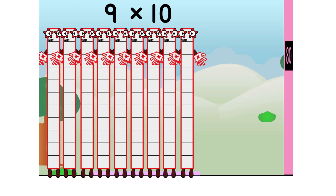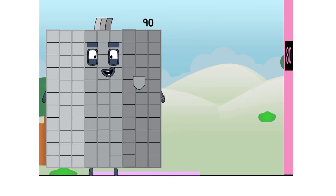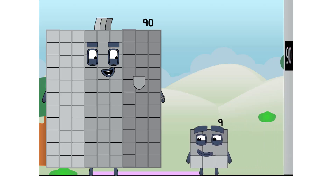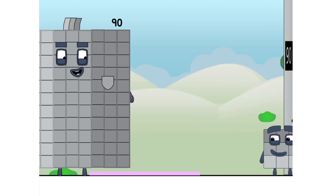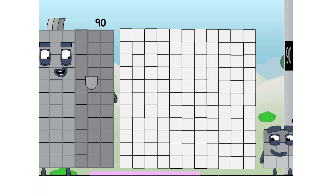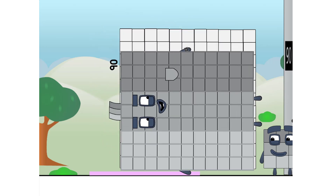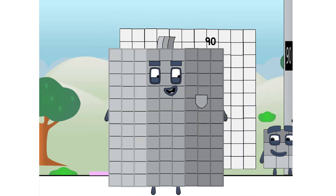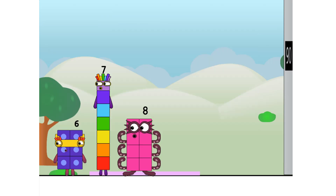9 times 10 equals... 90. I am 90. You won't believe your eyes. Are you a square, or not? I can't tell. Haha! This grid is 10 blocks by 10 blocks, but I am two columns short. Or two rows. Either way, I'm not all square.